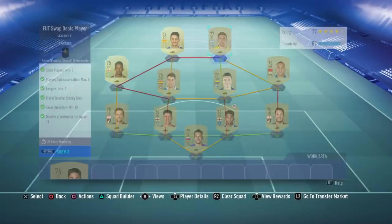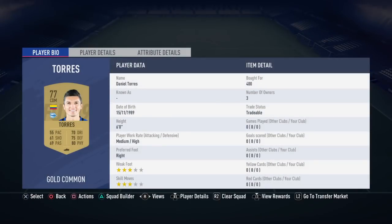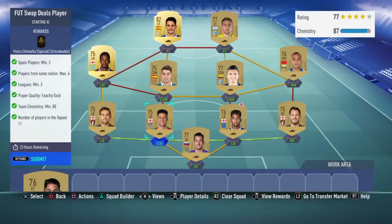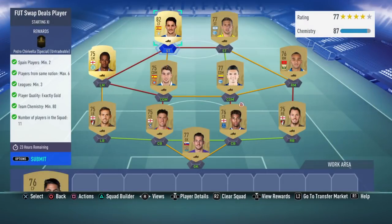At right striker, get the cheapest option — nationality doesn't matter. I was lucky to snipe this Argentine guy for 550 and another for 400 with a green link, but you don't need that green link. This gets you exactly 80 chemistry even if these guys only have orange links connecting to each other. At left striker, I have Yose Perez — bought for 600 — who gets a Spanish link, but you can just go with the cheapest Spanish striker from any league and you'll hit the 80 chemistry easily.